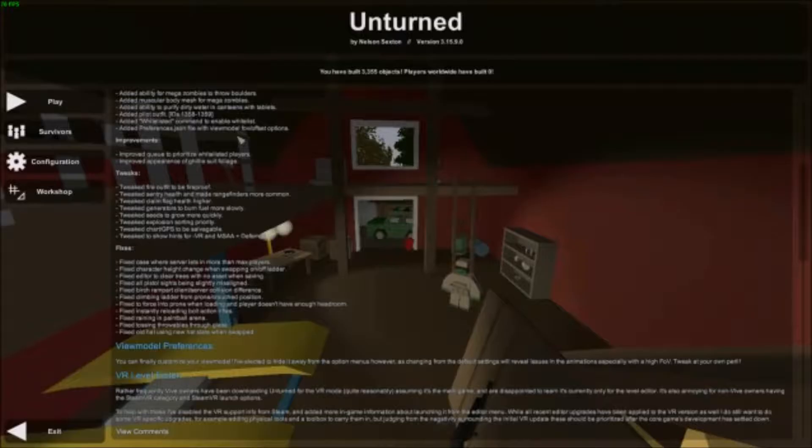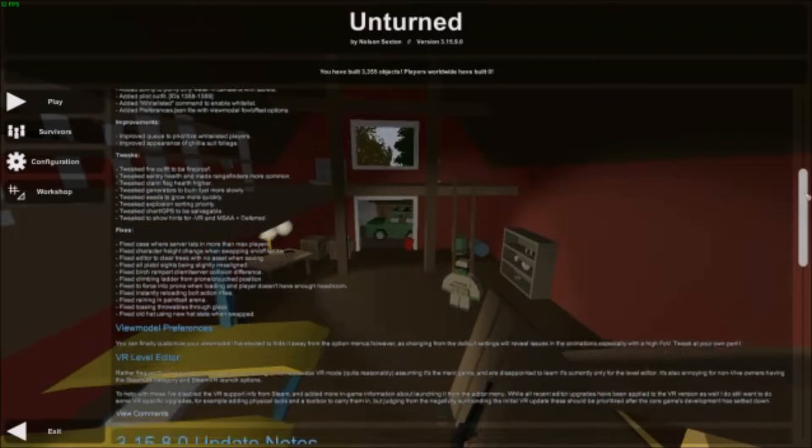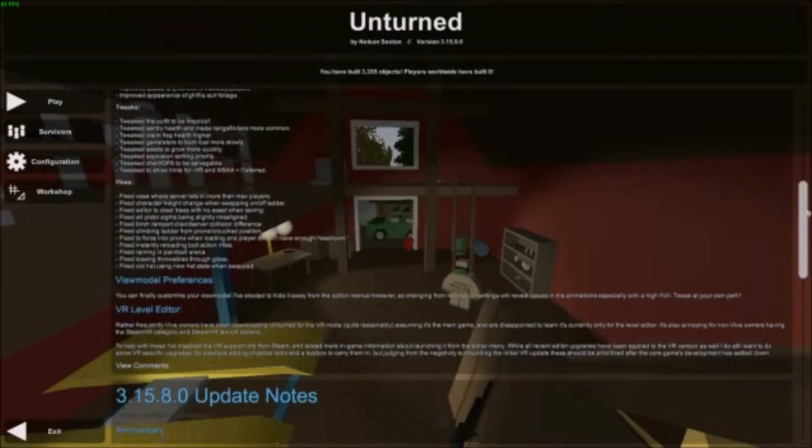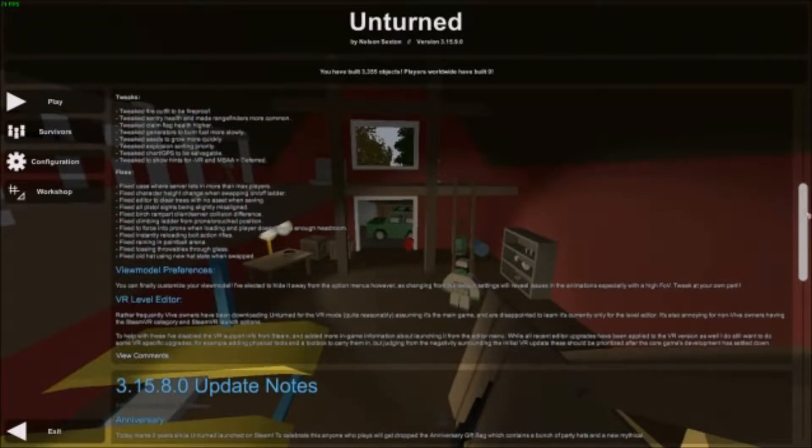Added a whitelisted command to enable white list — I don't really know what that means. Improved appearance of ghillie suit foliage, so we will check that out. Tweaked fire outfit to be fireproof. Tweaked sentry health and made range finders more common, so that is nice.